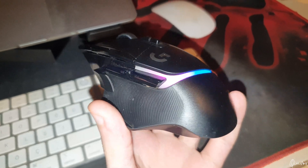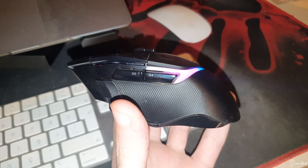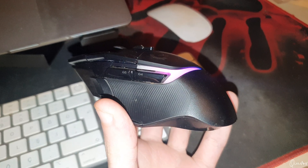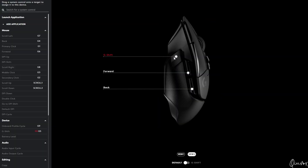The reason is that I'm running with the Logitech G502X Plus and I'm utilizing G4 and G5 buttons on the left hand side, and if we go to Logitech G Hub, you can see that the G shift button has nothing to do with it, and G5 is bound to forward and G4 bound to the back.